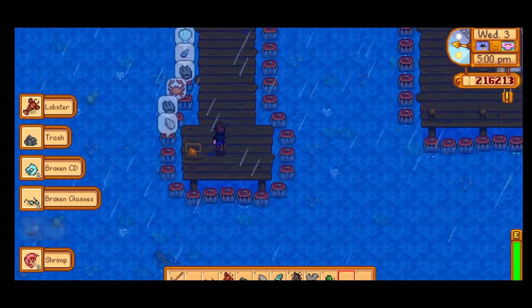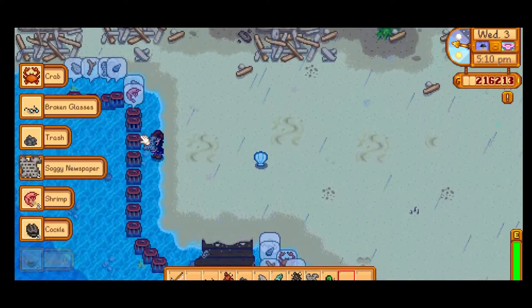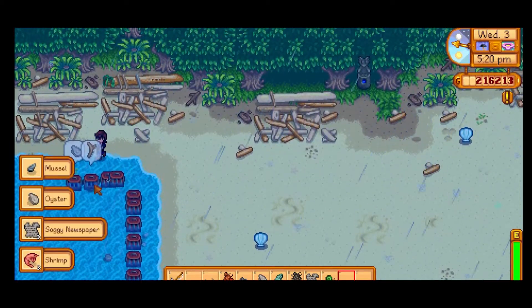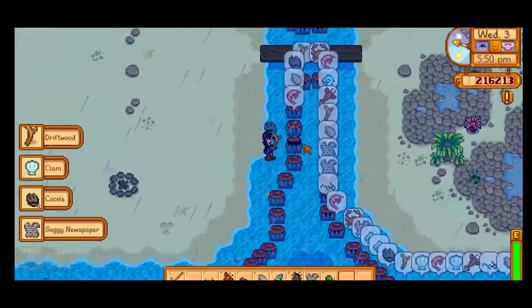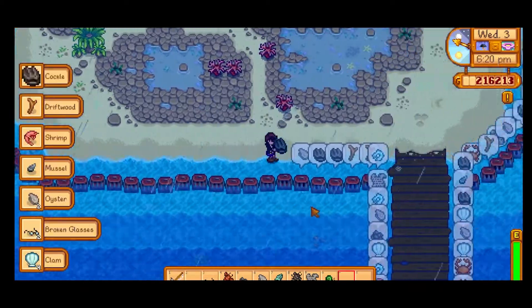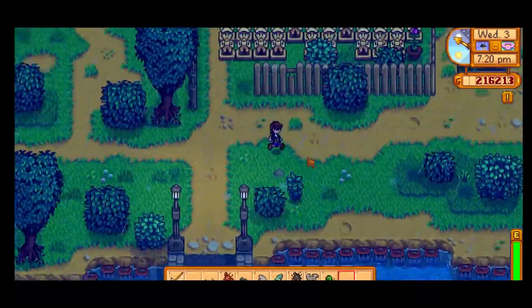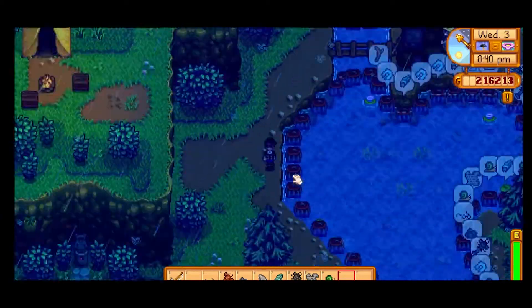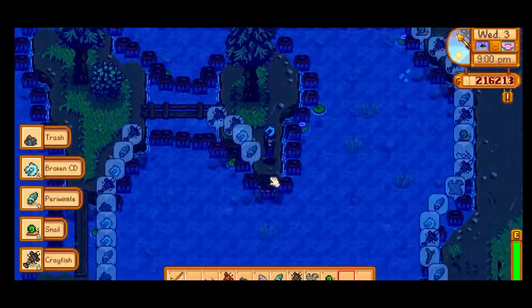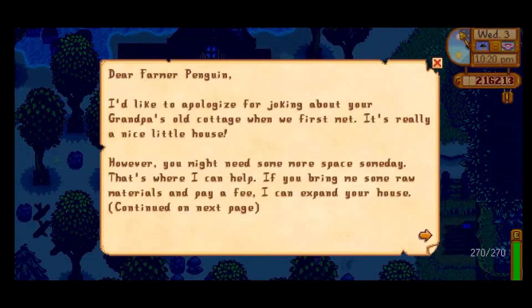All work no play makes Johnny a dull boy. All crab pots no play makes the Pingo corporation a dull man. Okay, so we got level 8 and level 9.